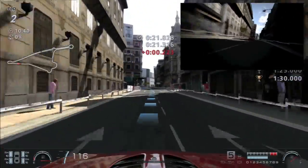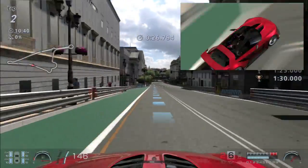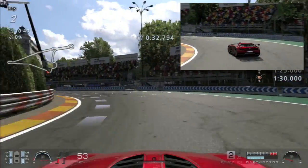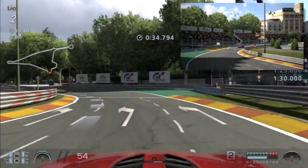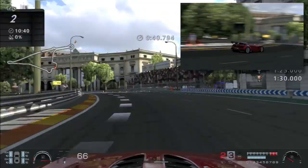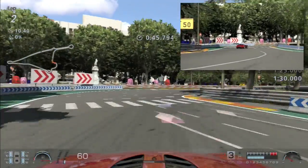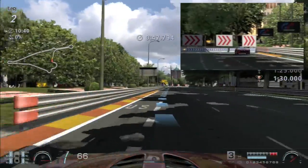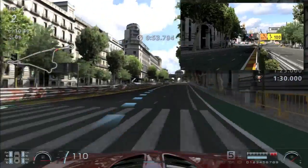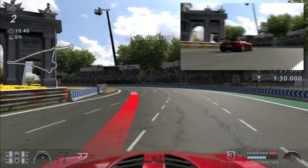First lap was already slow. Come on, yes — gotta balance the throttle there. I turned the traction control kind of off — actually not kind of off, it's set to 3. Wow, I'm slower — holy crud. OK, nevermind.